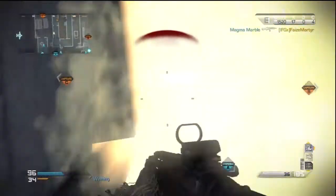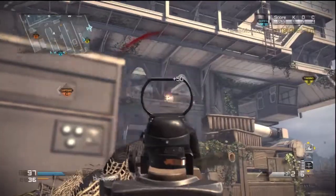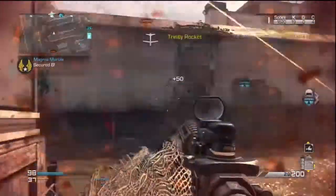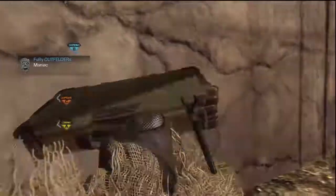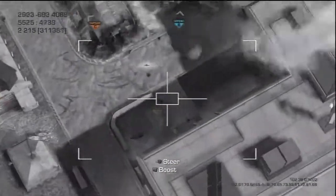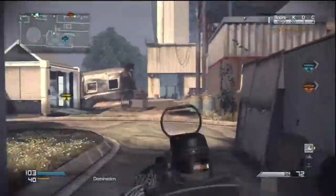Federation has Juggernaut Maniac. Securing Bravo. Bravo secure. Trinity rocket available. Losing A. Friendly Trinity rocket inbound. We lost Alpha.